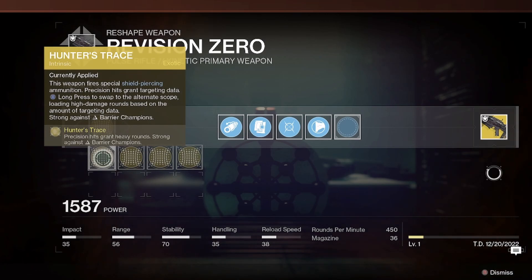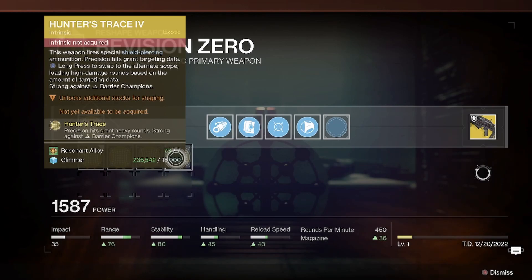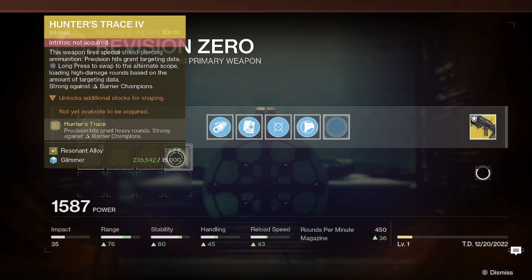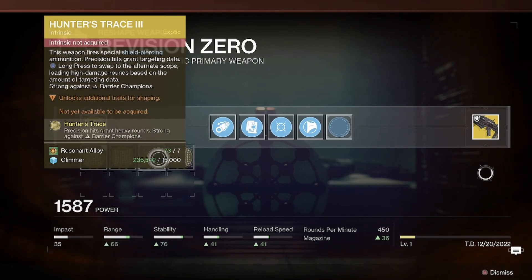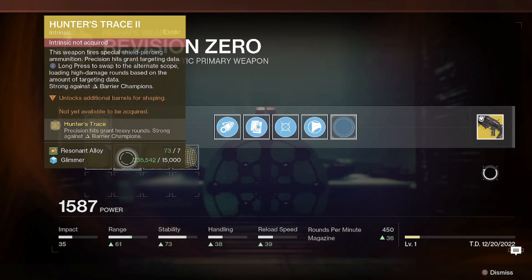It also has access to four different traits. It seems like we have Hunter's Trace 1 at the moment, but there's also Hunter's Trace 2, 3, and 4. These seem to only buff the stats at the bottom — range, stability, handling, reload, and magazine. I don't know how to get access to these yet, but once we do I'll update the pinned comment.